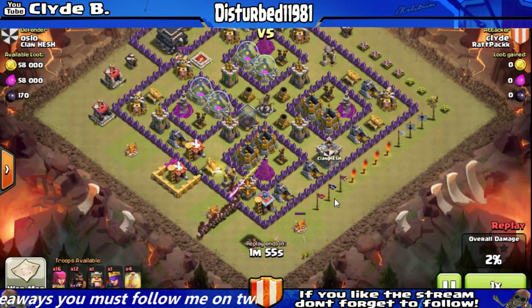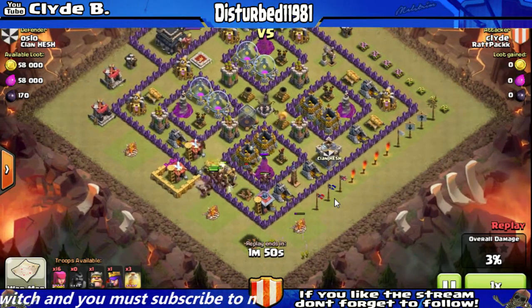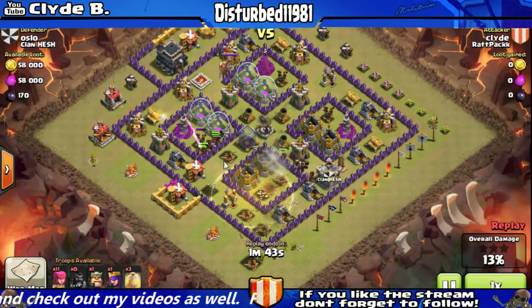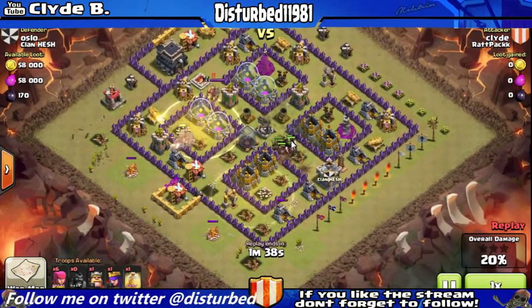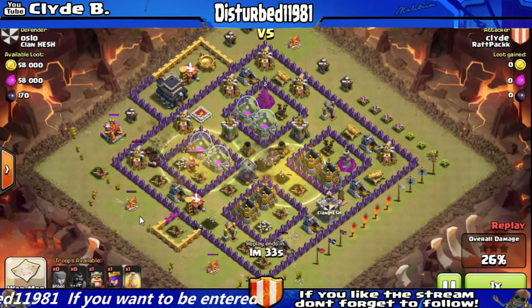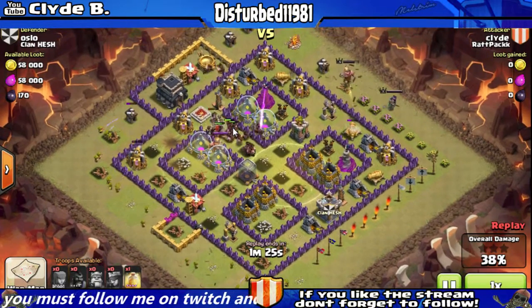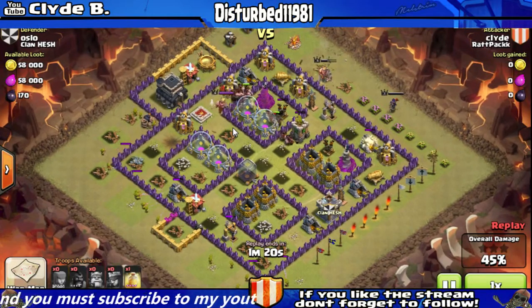In this war fight, or any war fight that I do where I use hogs, I use 34 of them. And as you can see, my hogs are already in the base and they're really tearing it up right now. I'm relatively new to Town Hall 9, so I still have Town Hall 8 army camps, which will only let me carry 200 troops. But as you can see, my level 4 hogs are doing pretty good.